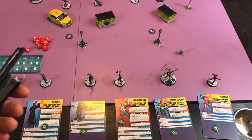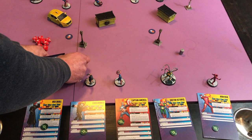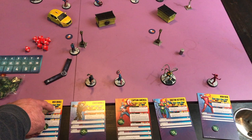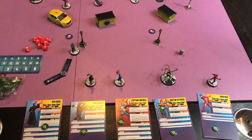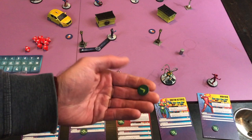Say I'm going to activate Red Skull. He's got a movement of M, so I grab the medium move tool — they come gray, I'm just in the process of painting them. I put that against his base, bend it however I want, and move him. I could move him again or attack; he's got a range 4 attack that costs 1 power to use. Everyone's just out of range, so he's just going to move again. His turn's done, and I put an activation token on him to show that he's gone.